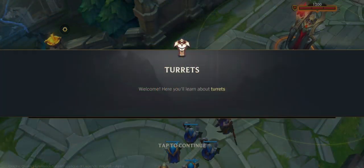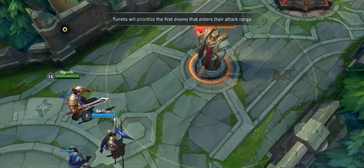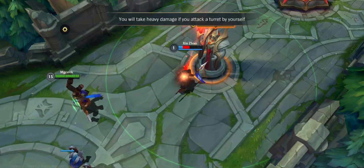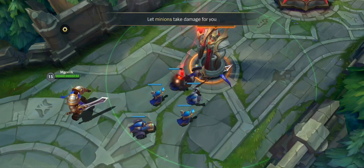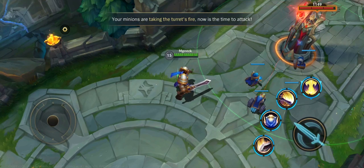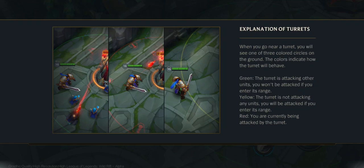Welcome. Here you'll learn about turrets. Turrets will prioritize the first enemy that enters their attack range. You will take heavy damage if you attack a turret by yourself. Let minions take damage for you. Your minions are taking the turret's fire — now is the time to attack. When you go near a turret, you will see one of three colored circles on the ground indicating how the turret will behave.